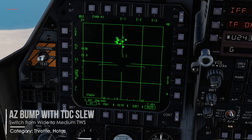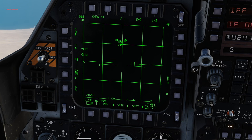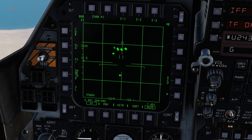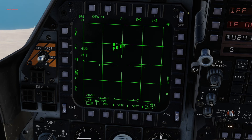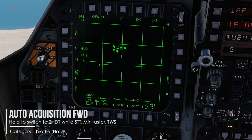To switch between wide and medium modes, move your TDC left or right and perform an az bump. 3HDT or high data pattern mode has 3 bars and an azimuth of 30 degrees — best used against defending targets trying to dive or move vertically due to its quicker scan rate between bars. Tap Auto Acquisition Forward to switch from STT, mini raster, or any other TWS mode. 2HDT mode has 2 bars and an azimuth of 30 degrees and is best used against maneuvering targets at the same altitude as you. Press Auto Acquisition Forward long while in STT, mini raster, or any other TWS mode.